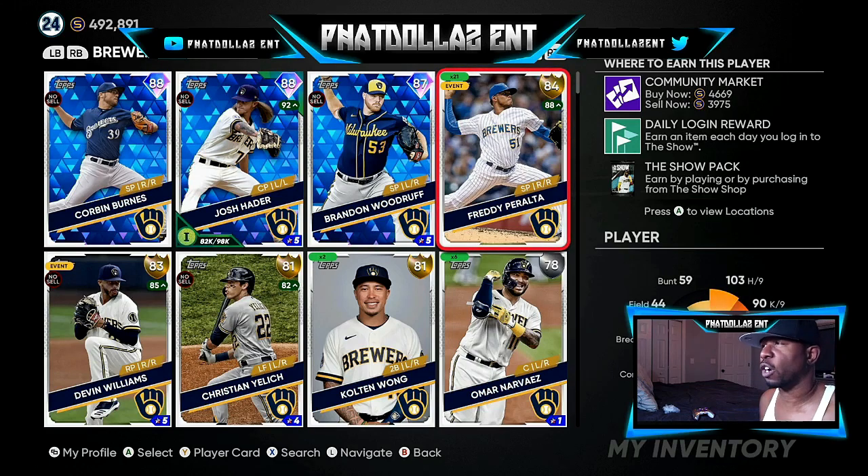Through this roster update I currently have 492,891 stubs, and I should be sitting around 850 to 900,000 stubs. I don't go out and get 80 to 100 of a single player — I spread it out between six or seven different players, take 100 to 150,000 profit off of each one, and that's the fastest way to get stubs. Freddy Peralta has a 2.23 ERA, 93 innings pitched with 129 strikeouts, playing up to an 88 Inside Edge, so he has great matchups to get that automatic plus one.